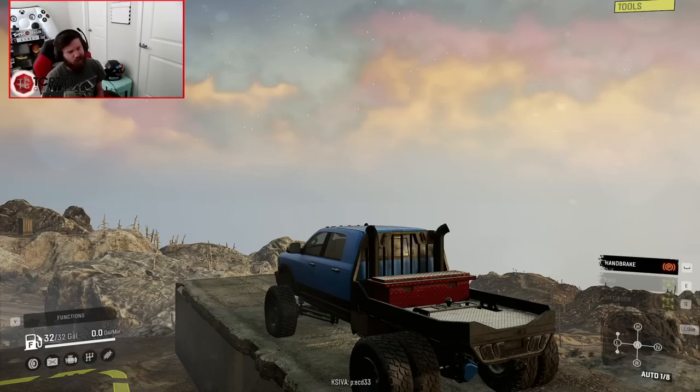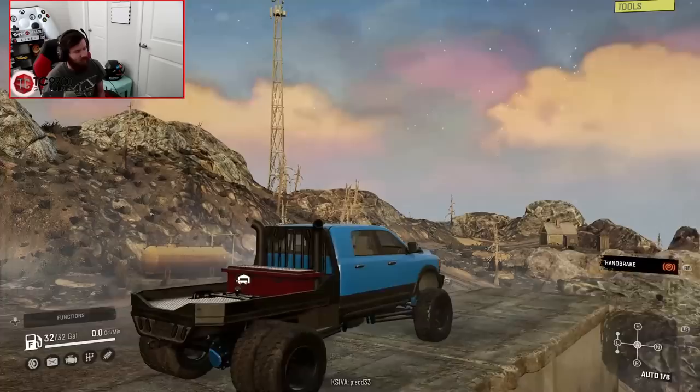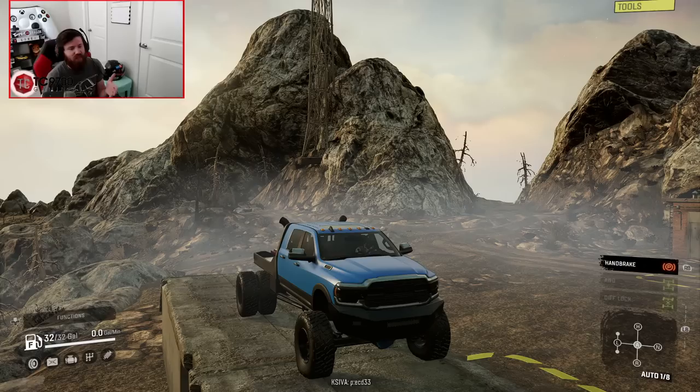We're also going to try to do this with a touch of realism — not too over the top, but maybe a little crazy later on. I've set this guy up as a full work truck slash tow rig build. We got the flatbed, the gooseneck hitch, the toolbox, the work box, and this heavy-duty work bumper. We're going to fire it up and get a full gooseneck setup chilling behind it.